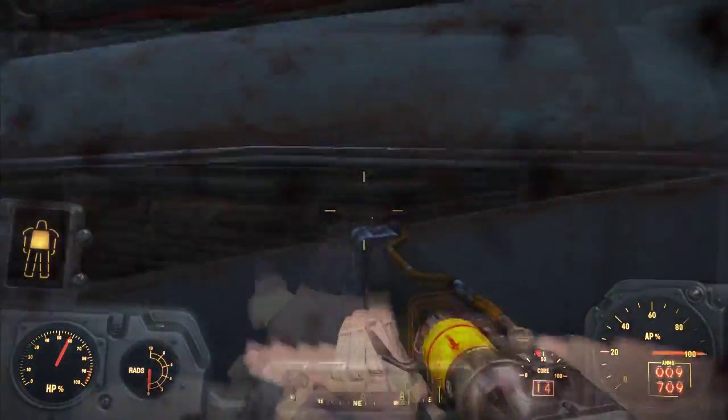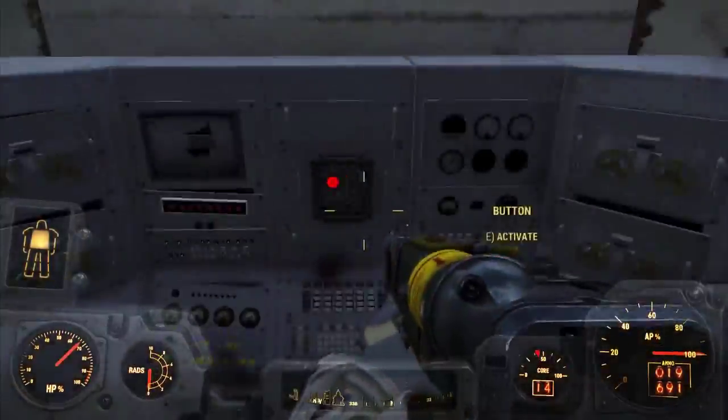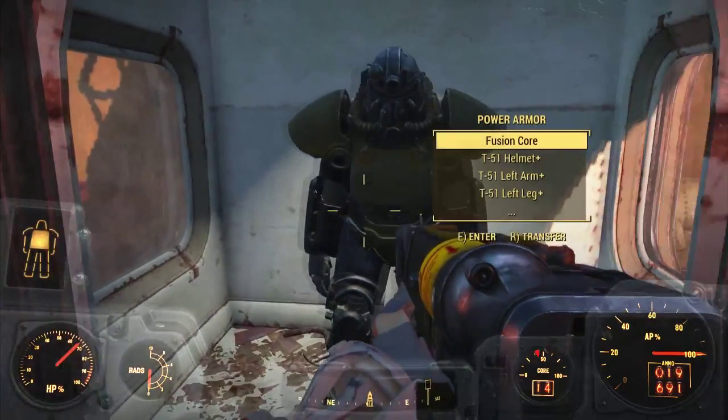Once you defeat both of the enemies, proceed up here into the rooms that they were in, and you're going to activate both buttons. And boom — opens up your prize.